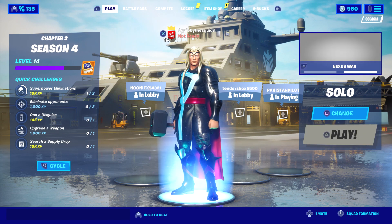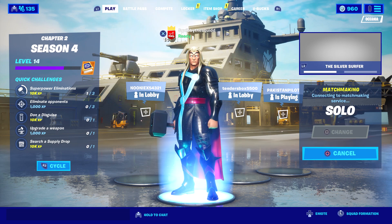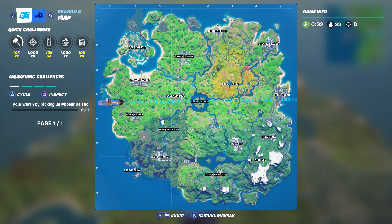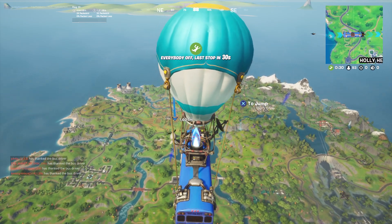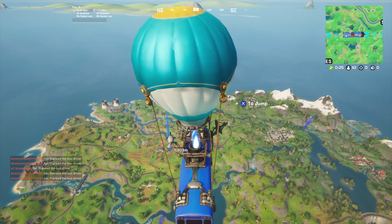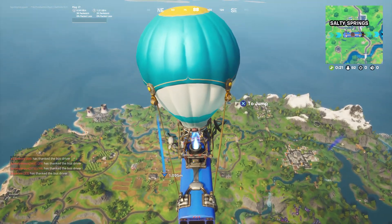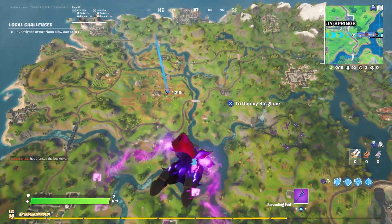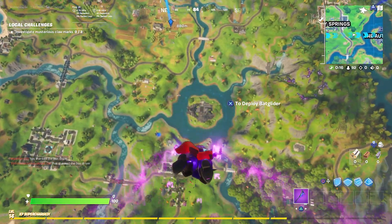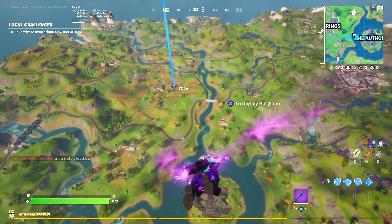So I'm going to go into a game — it doesn't matter if I die, it's just to show you guys the XP bar down below and what type of stuff gives you XP. I'm going to drop Frenzy, or I'll drop Holly, but it's a hard drop to do one of the challenges. When I jump out of the bus I should have an XP bar down below me, and it might be supercharged. Every day you get supercharged XP — it'll show up in yellow. That's basically double XP if you guys didn't know, and for like a couple games every day you get it.